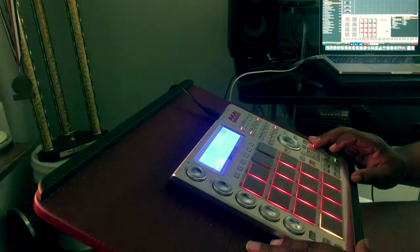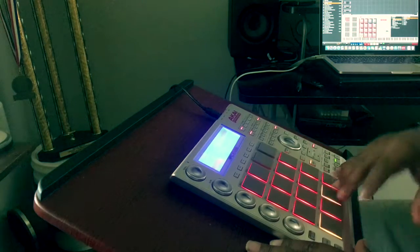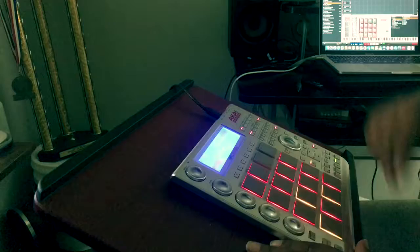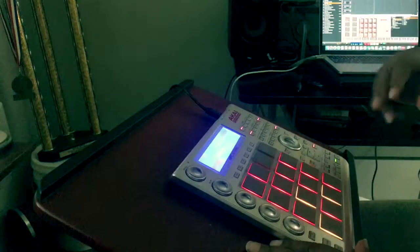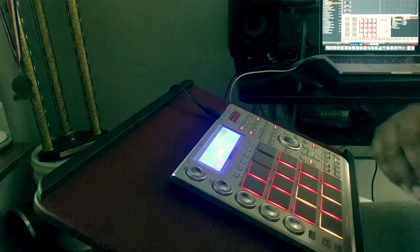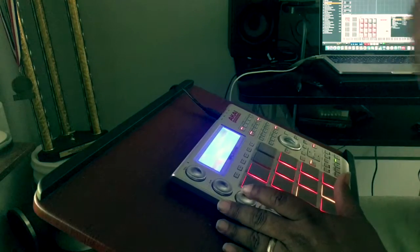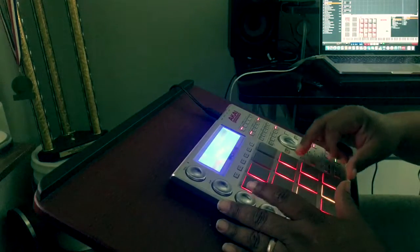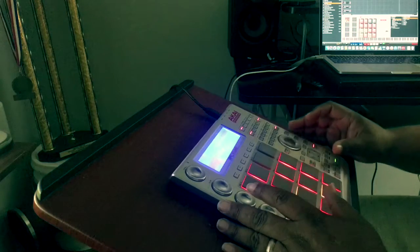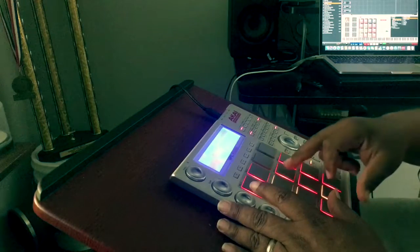Then I add the 808 — let's see what we got here. That's my kick, and I add the kick with the boom. I'm basically just picking out how I want to arrange it. I go from intro, maybe a break, bridge, verse, and you just add sounds as you go using your ear. Then I add the snare, then the brass.